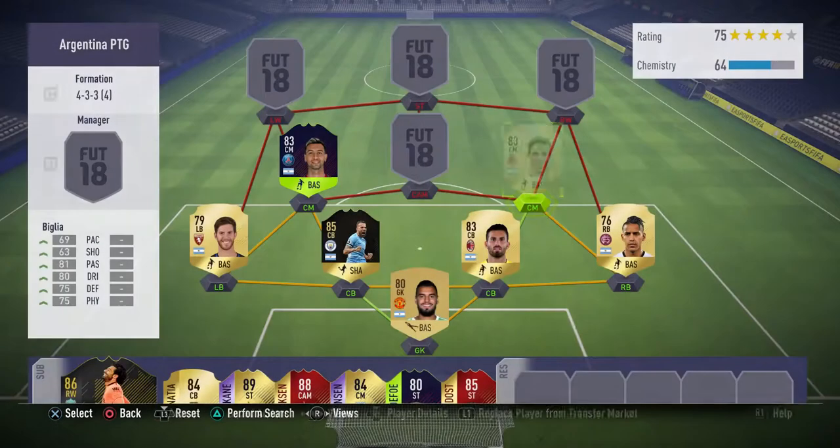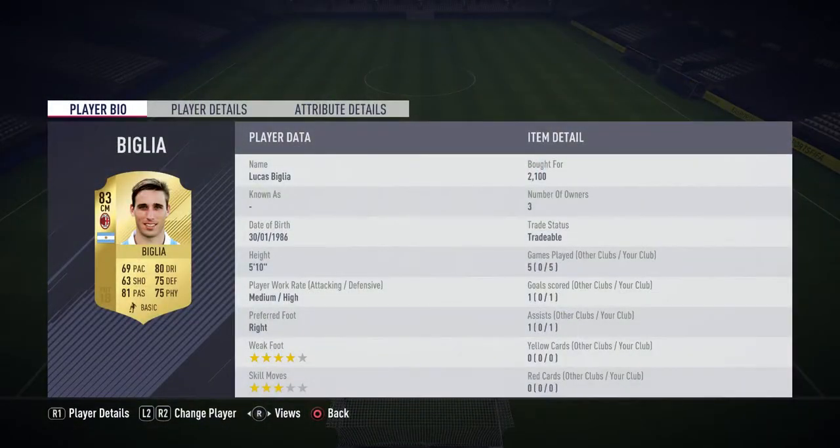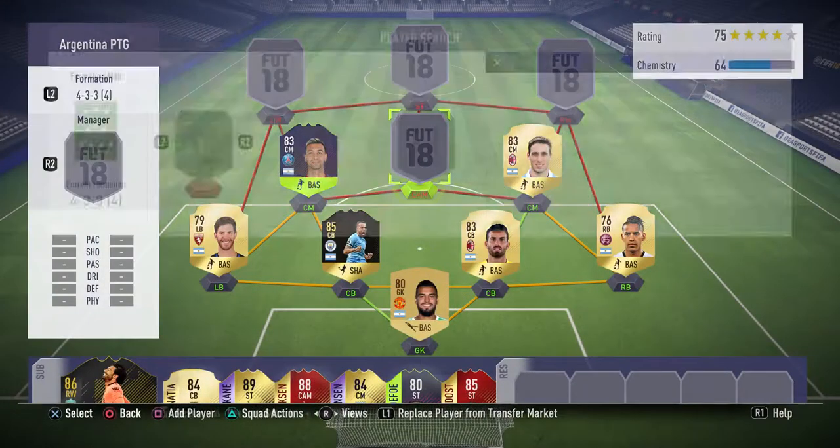Moving on to the next central midfielder position, we have got Baglieri. He is probably the only other player you can stick in this position. His stats are really nice all round - he sits back with high defensive work rate, really strong, decent at dribbling as well. Four-star weak foot works perfectly with his 81 passing. He managed to pick up one goal and one assist in the five games we played. Really cheap for an 83-rated player at 2,100 coins.